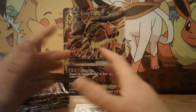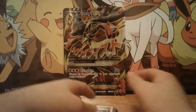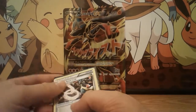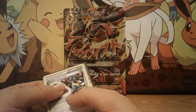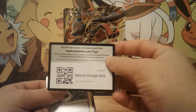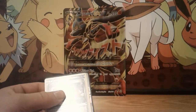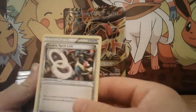Alright guys, I'm back. I got everything unboxed and I went ahead and put the four promos from the pack into sleeves of their own because I really want to preserve them. So what we got with it was a TCG card code — have fun with it. Next up we have a Lucario Spirit Link.